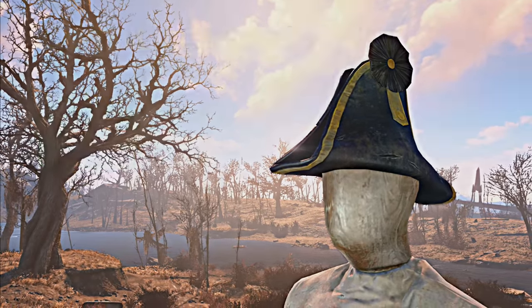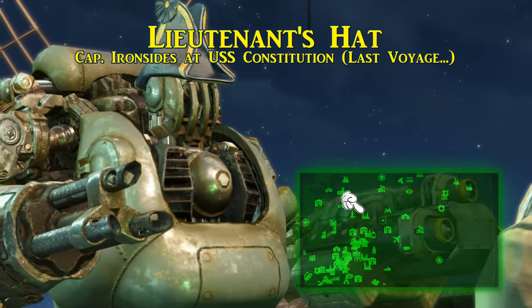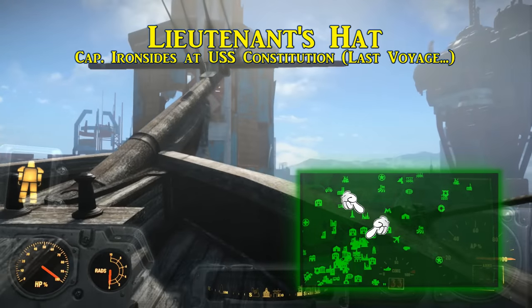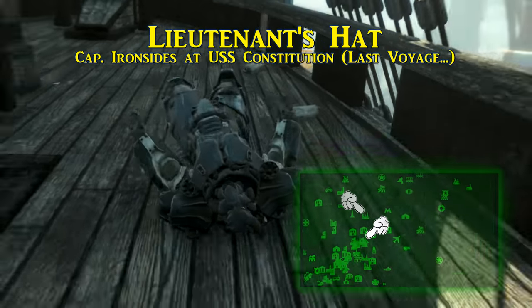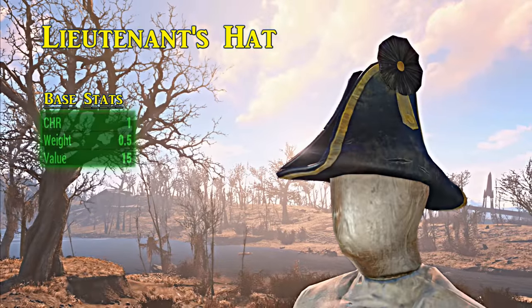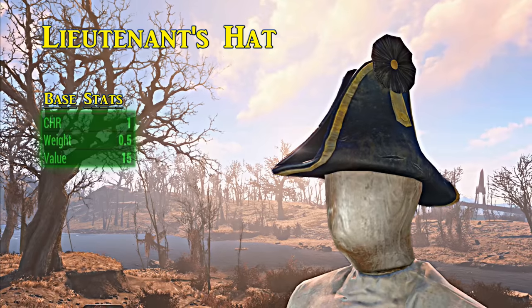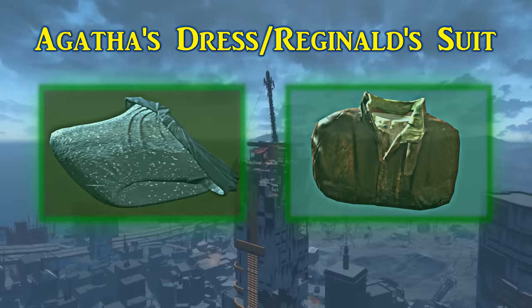The lieutenant's hat is also acquired from Captain Ironsides, but as a quest reward for finishing 'The Last Voyage of the USS Constitution.' Help Captain Ironsides and his crew all the way through, then speak with him after the quest is complete at their next destination and you will receive the hat. The lieutenant's hat is a less potent version — only giving a bonus to charisma instead of charisma and perception — but it looks the same.